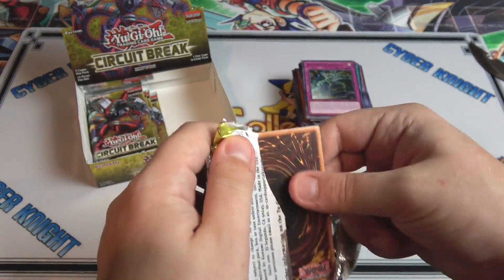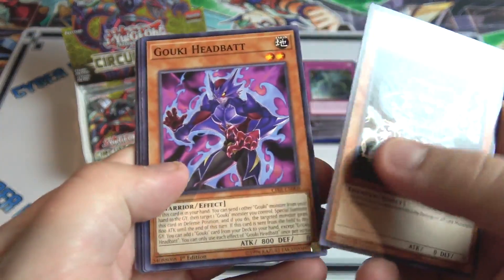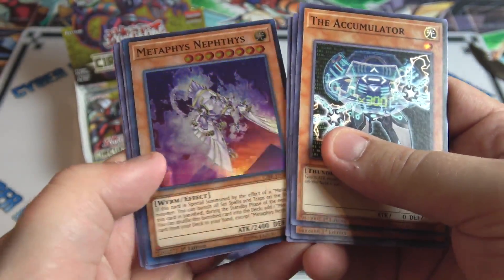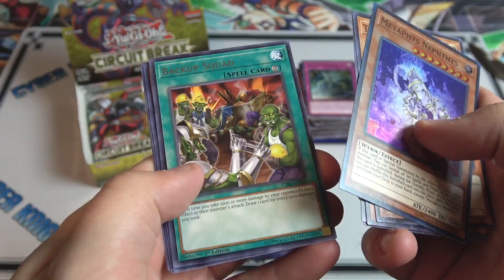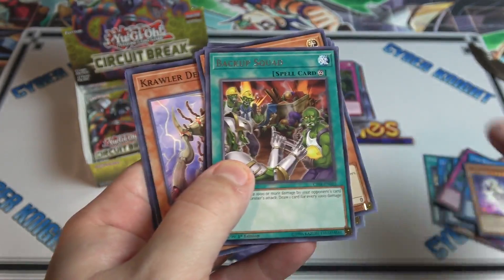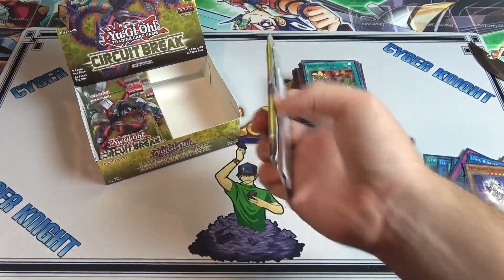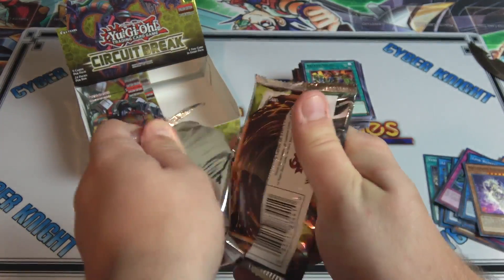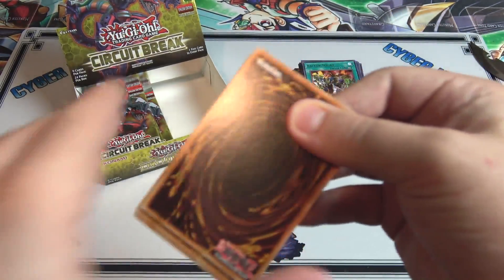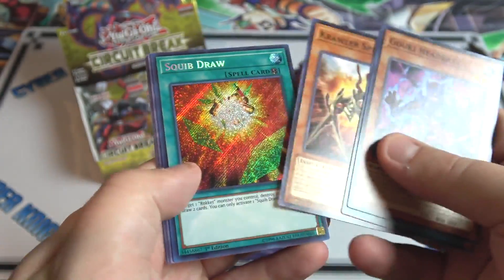Altergeist Silquis and also a Dragonoid Generator. Still hoping we get something good for our other secret rare. Another one of the Crawlers — I don't think we've gotten the super rare Crawler yet. Oh, Link Bumper — I thought I was about to get it after I said that. Different link monster, and Altergeist Camouflage.